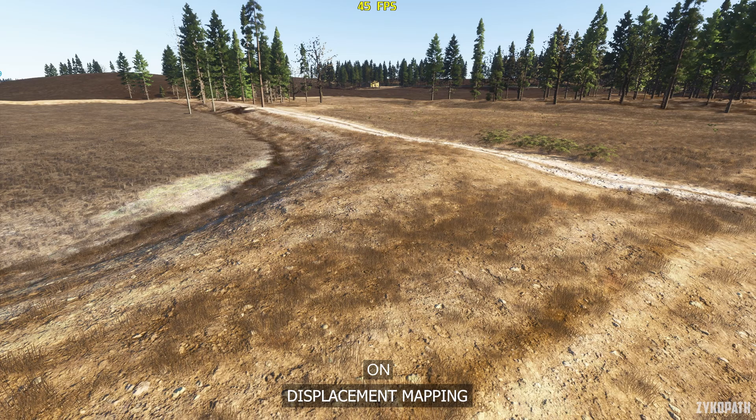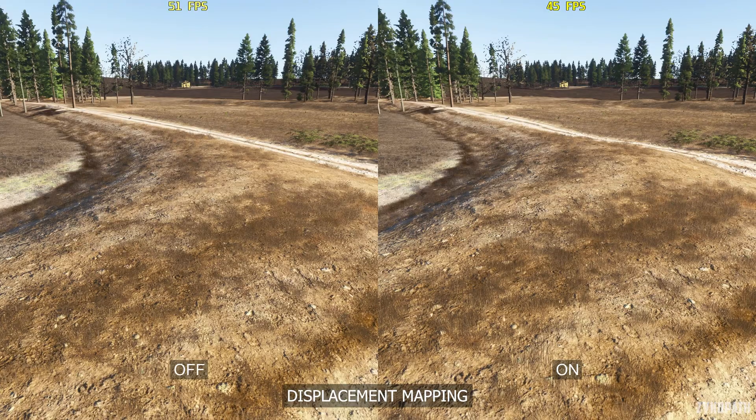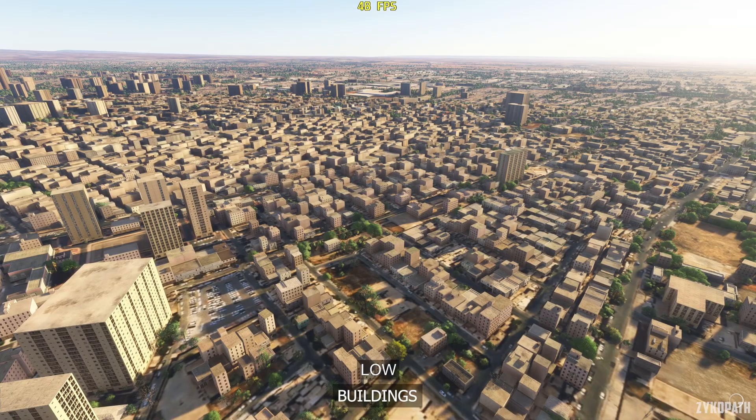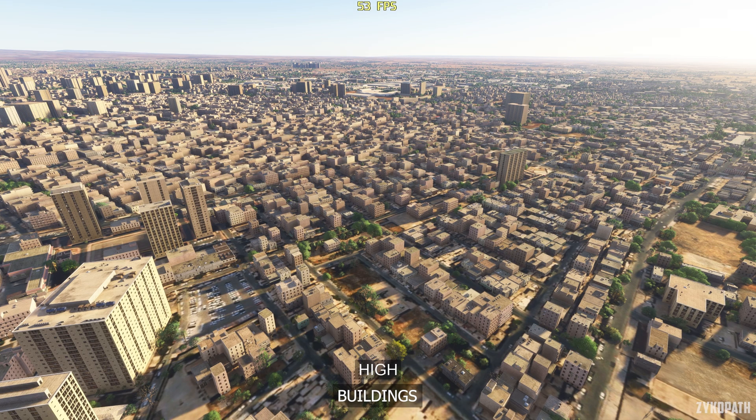The displacement mapping setting is toggleable on or off and it's really not worth its performance impact — turn it off for an 11% increase in FPS. The buildings setting gradually improves quality with each option, and High and Ultra further increase their level of detail at a distance. This setting can have a large performance impact, so use Medium for the best balance.